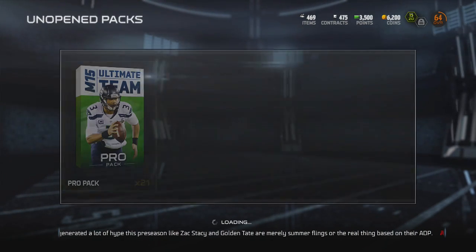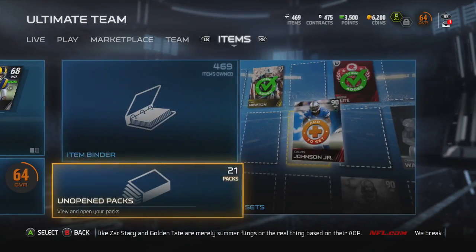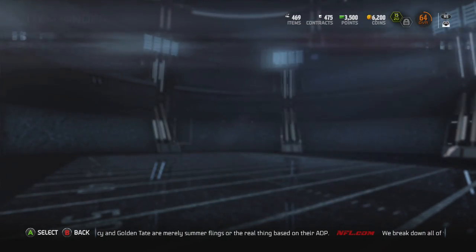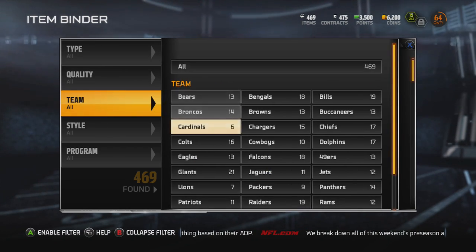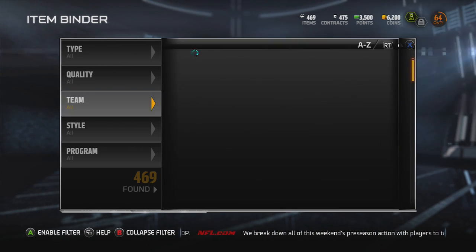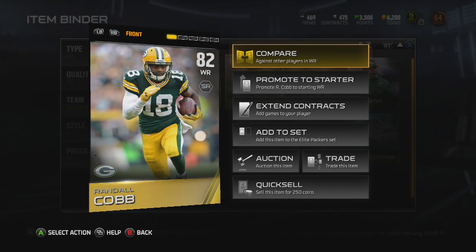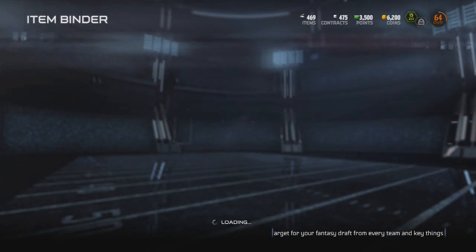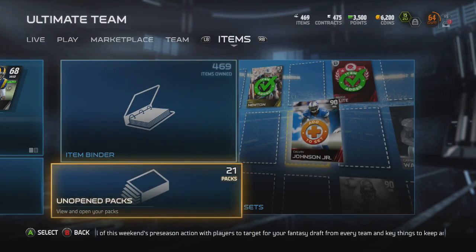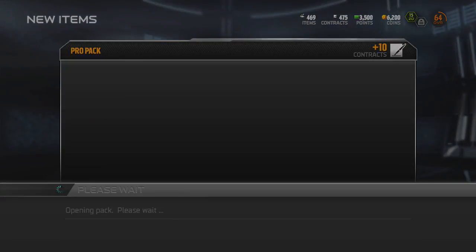I'm going to check out Randall Cobb's stats real quick. The item binder makes it legitimately easy to find stuff — Randall Cobb, done. I don't even want to talk about that old system, that thing was bad. That's a good card! So right now we got Sammy Watkins, Randall Cobb, and Mike Wallace as receivers — I am down for that.